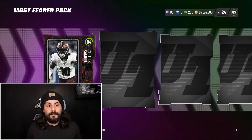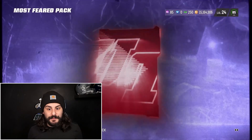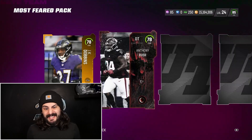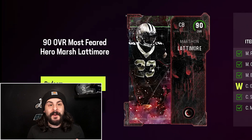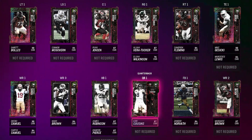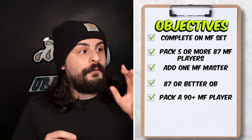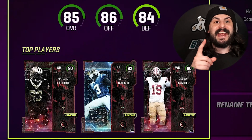Here are the last couple Most Feared packs — getting an 84 Curtis Samuel, and then our last Most Feared pack with nothing really good. We are missing one more 87 for Marshawn Lattimore, and we have enough items in the binder to build one more. The last big addition to our team is this 90 overall Marshawn Lattimore. The goal at the beginning of the video was to complete all five objectives and build a team that was at least an 84 or better — and we built an 85 overall team: 86 offense and 84 defense.